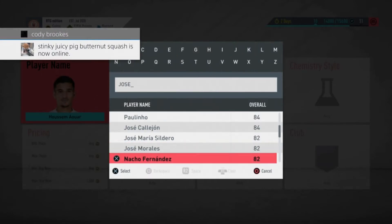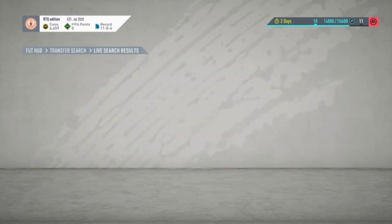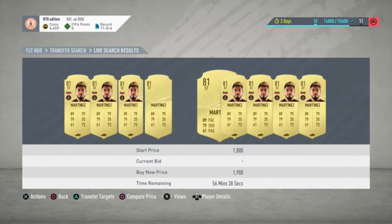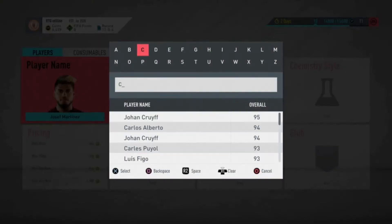Our next is Josef Martinez from the MLS, an 81-rated striker. He has a decent rating, and obviously if he's needed in SBCs he'll go up a lot. You can probably buy him for about 2k right now and he'll probably hit 3 or 4k. You can make about 1k or double your money on that one as well.